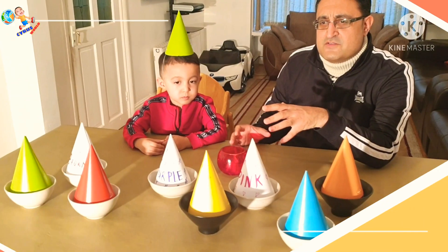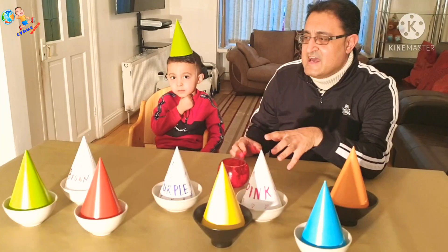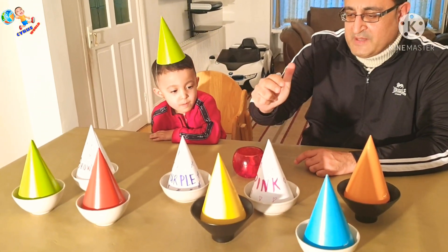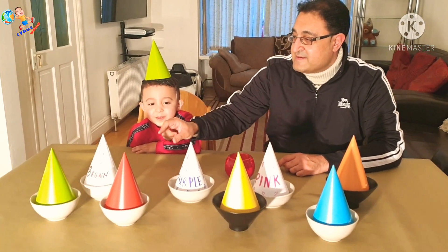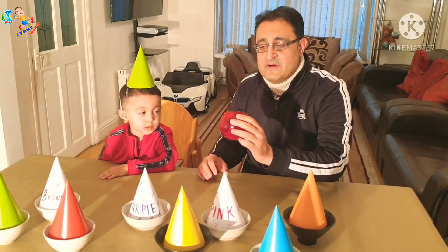Welcome viewers to Cyrus World, full of entertainment! Today we're going to be doing the food colour challenge. As you can see there are many plates in front of me — we've got the orange plate, the blue plate, the yellow plate, the pink plate, the purple plate, the red plate, the green plate, and the brown plate. So we've got the white plate in front of us and in this bowl we have cards!